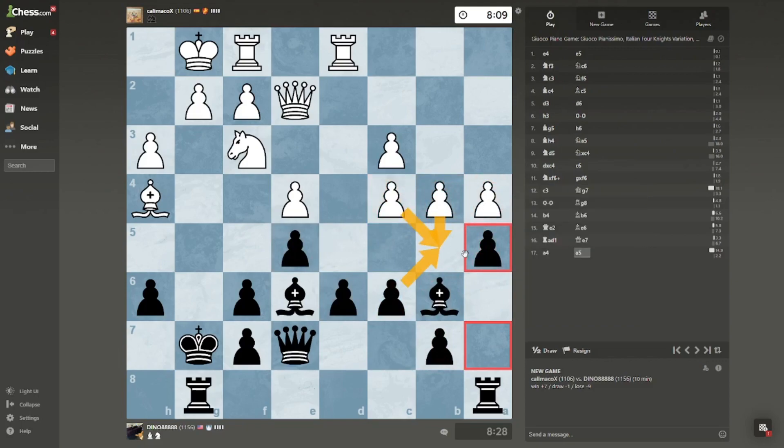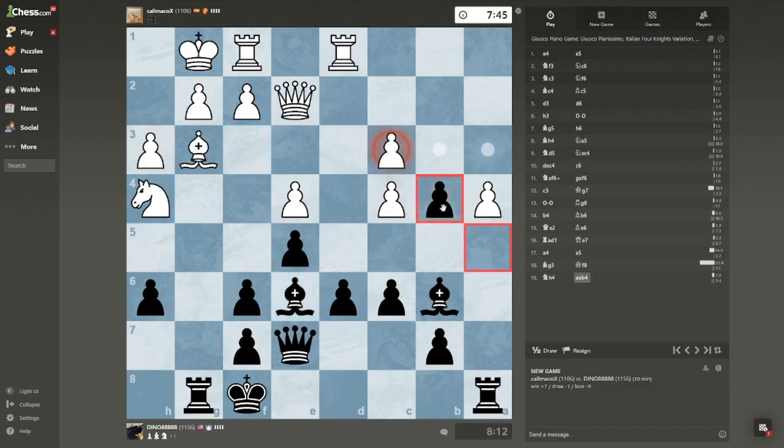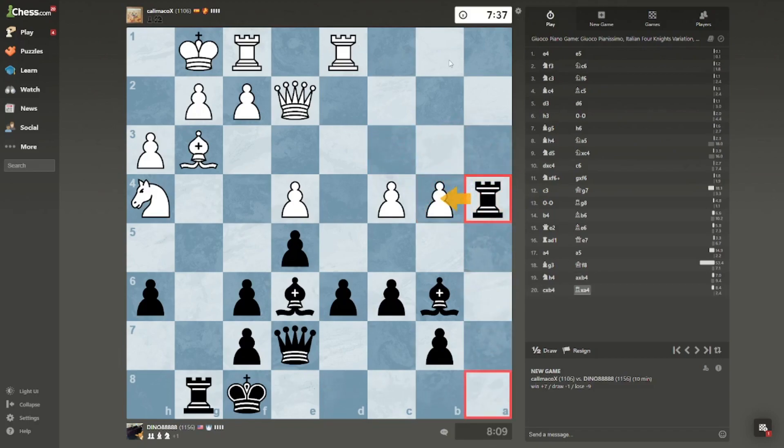He could push his pawn here, take. Interesting — push, take, probably takes. It doesn't really matter the way he takes, but all I'm seeing is that this is a fork if I'm able to do that. This is also hitting here if I'm able to ever get that unstuck. I probably eventually want to play rook here. Interesting — if I take, he takes, that's a blunder.